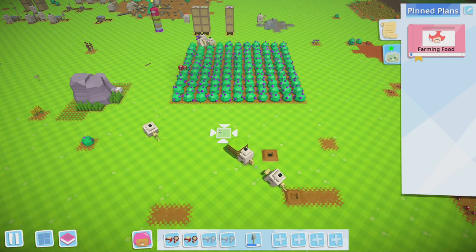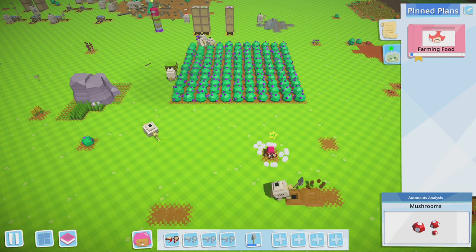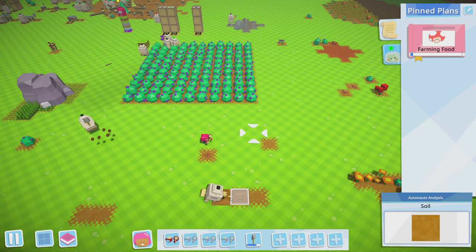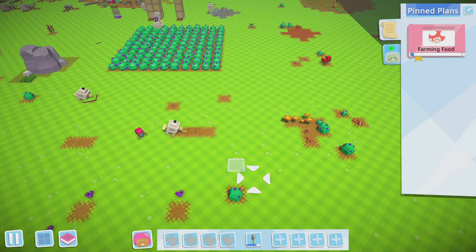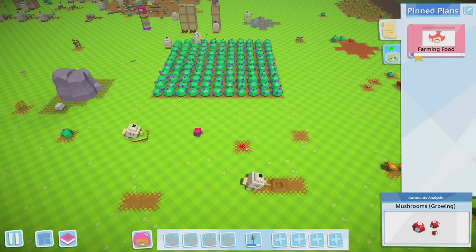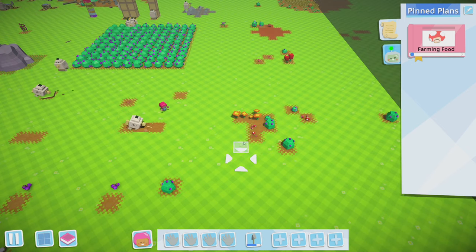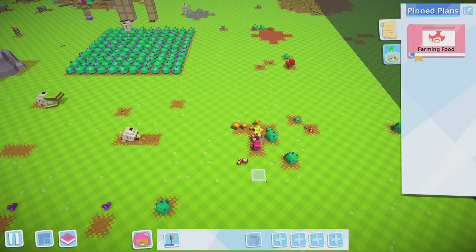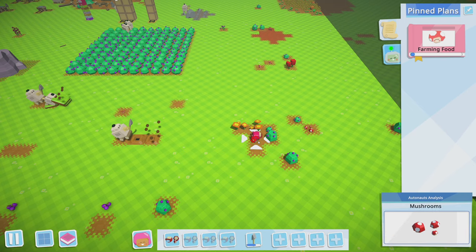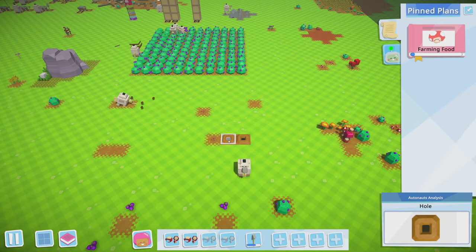Two mushrooms. Yeah, plant them - how do you plant them? Right click. Plant one here. Question is what happens with them afterwards. Mushrooms growing! So let's see - if I dig up this mushroom, do I get two out of it? That would be the only thing that makes sense. Yep, two for every one. Okay, that makes sense. So we definitely need a permanent mushroom planter at that point.